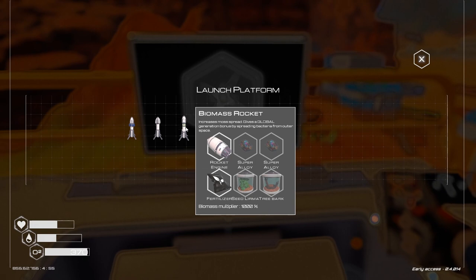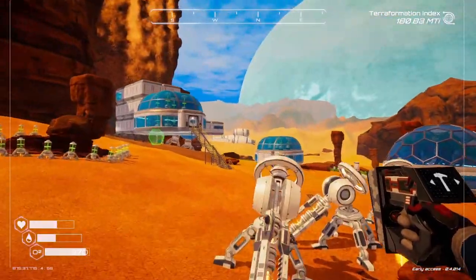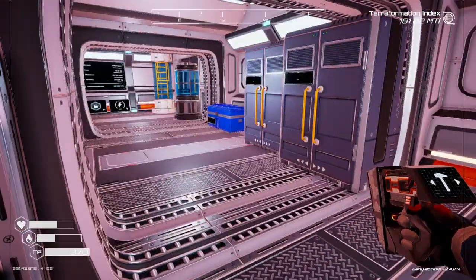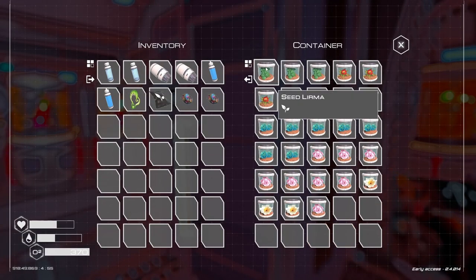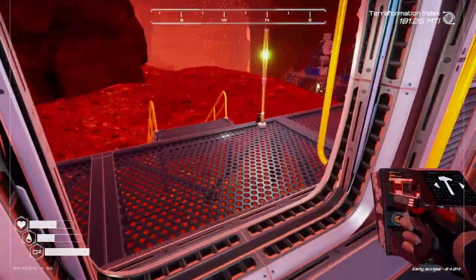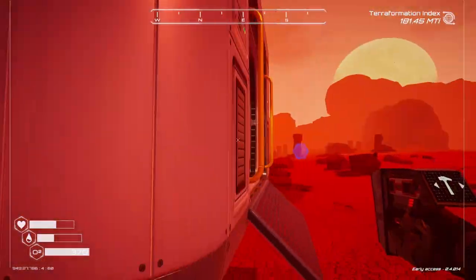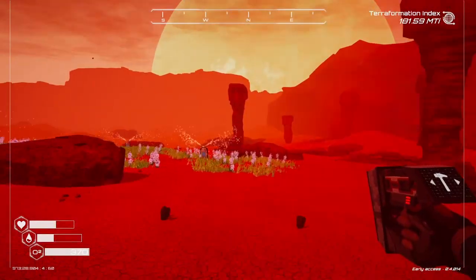Let's check the recipe on our biomass rocket — we haven't launched one yet and it's really cool. Super alloy, bark and lerma. Let's go up and get a lerma. Now I'm getting these meteors popping. We'll just go right over here and get a bark — there's one over there.